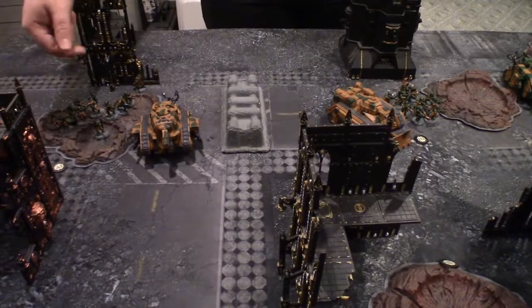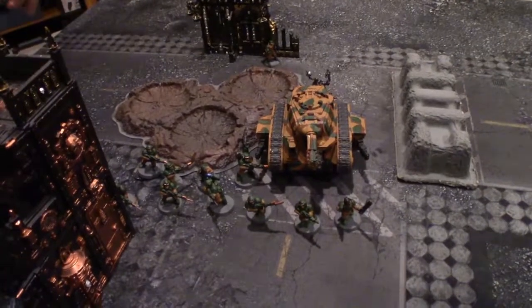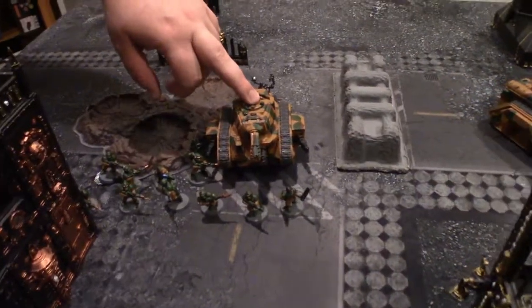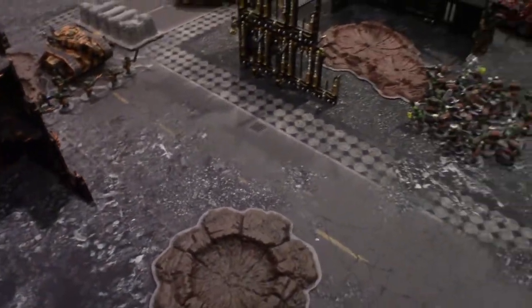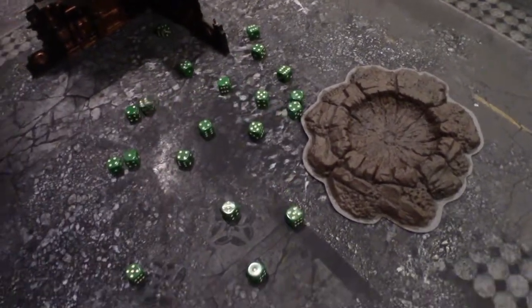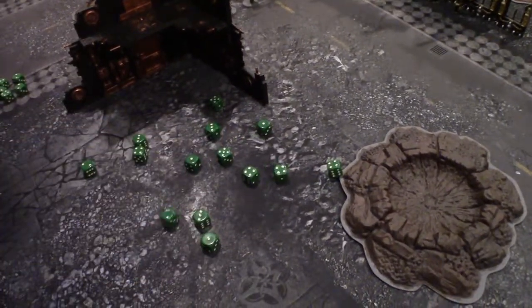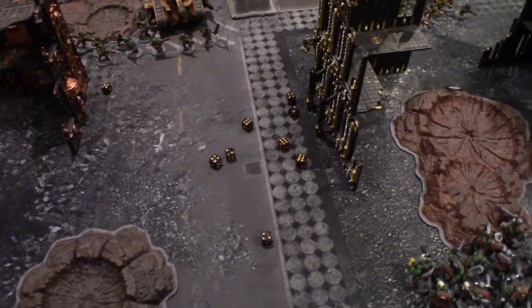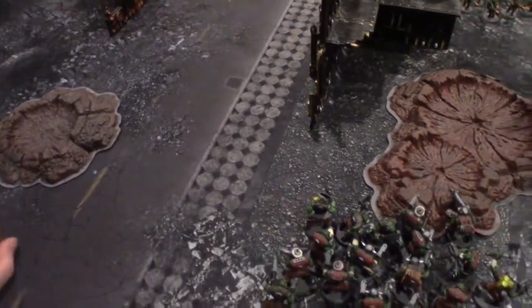The Punisher unloads all shots into the Orc boy squad. Twenty shots hitting on fours — 14 hits. Strength five versus toughness four: rolling threes to wound gives nine wounds. No AP from the Punisher cannon, so nine six-up saves for the boys. Astoundingly, three saves are made — six boys go down. The Sponson Plasma Cannons fire in standard mode, rolling 2D3 for five shots hitting on fours — only two hits. Strength seven versus toughness four wounds on threes — one wound, one dead Orc with AP minus three. The Laz Cannon shot misses.